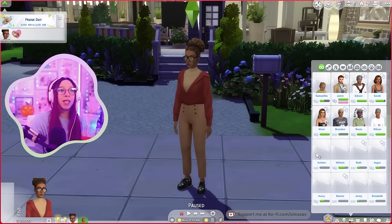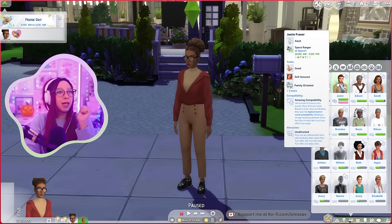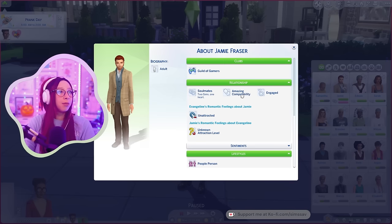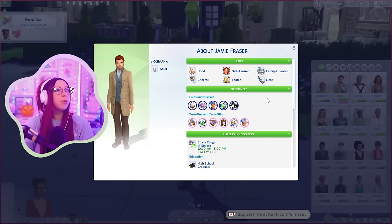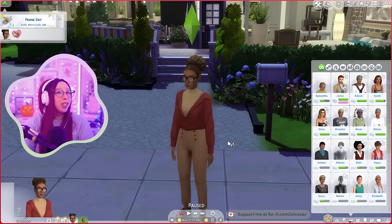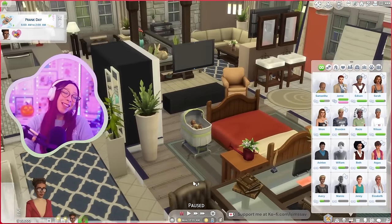Okay, how is that even possible? She finds him unattractive — is that because of what happened? Is she in denial? They're still soulmates with amazing compatibility and still engaged. I guess that bathroom wedding didn't go through. She finds him unattractive, and I don't see the loyal trait on Jamie anywhere. I think she might just be in denial — maybe she needs a good talking to from her family.